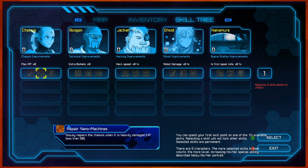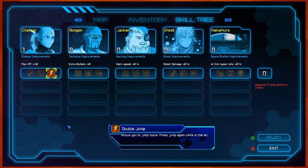Haste — Ghost form speed is faster. Ghost can pick up energy cubes in Ghost form. Ghost short-circuits robots she moves through in Ghost form for 5 seconds. Energy cubes hold their energy longer, increasing duration by 5. After alarm is finished, base repair units are extracted for your use. Each character also increases certain things — like chassis increases max HP by 10, Boogan increases bullets, Jacker increases hack speed, Ghost increases robot damage, and Nakamura increases chance to find repair kits.